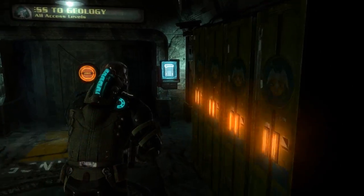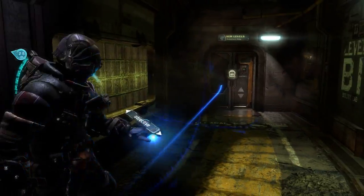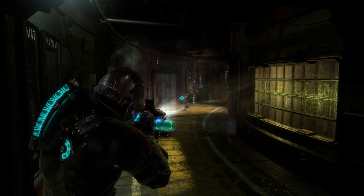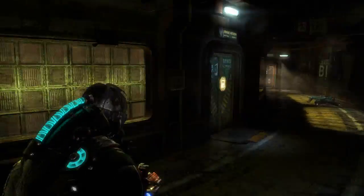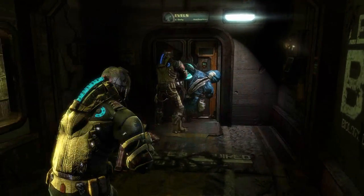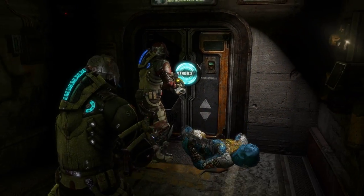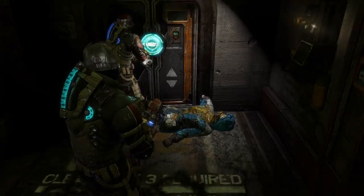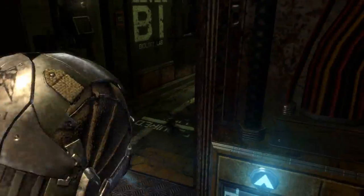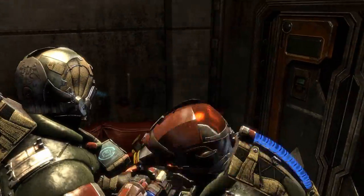Welcome back to Dead Space — or as they joke, 'Dad Space,' where the keys never work. They find a locked door and notice a body being kicked around, which turns out to be a key. One player carries a body character along with them, wedged between their arms, until he eventually disappears entirely — 'He's a ghost now.'